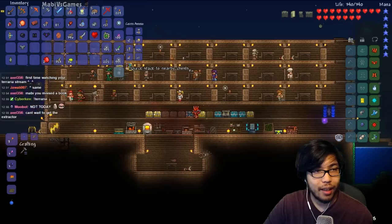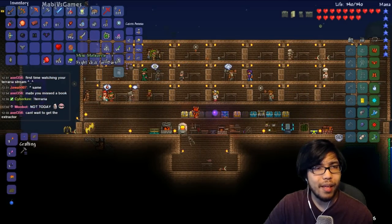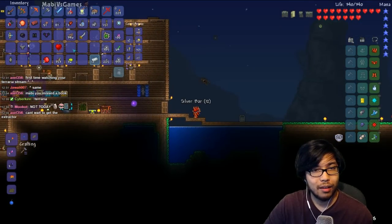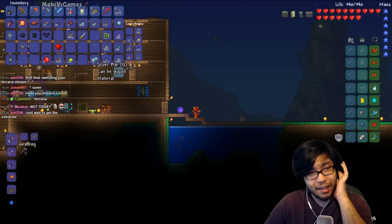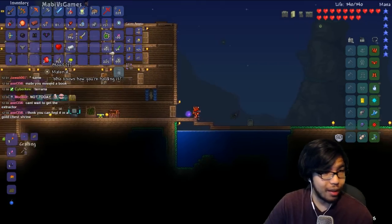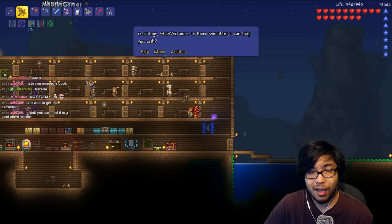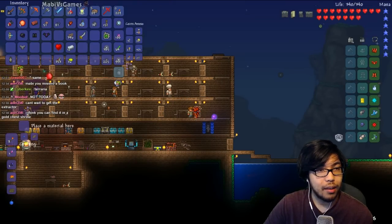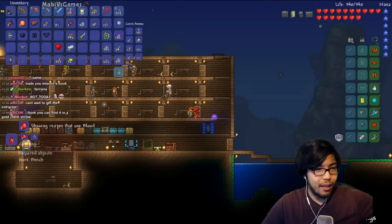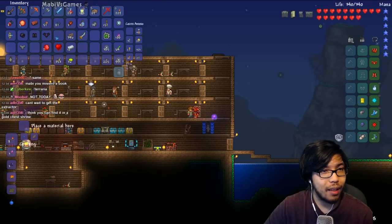Quick stack, and let's see what we got. We got the Blood Heart — we're gonna get rid of that. Mini meteorite — right click for bars. Okay, 12 silver bars — meteorite ore, that's fine. And we got blood, just blood material. Who knows how you're holding it in your hand.